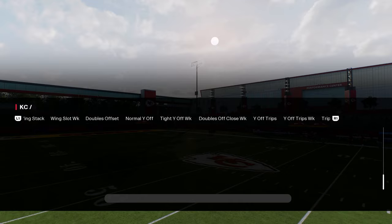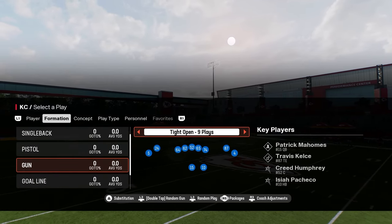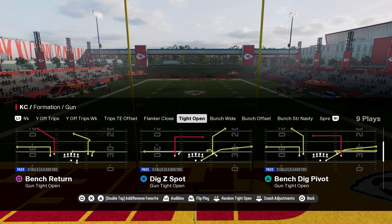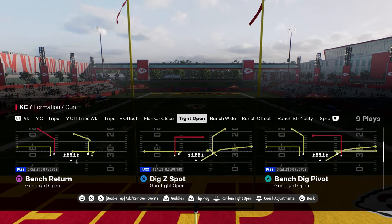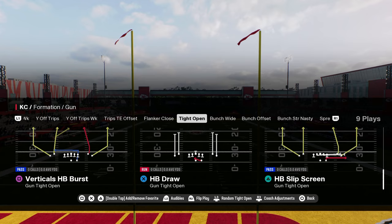It has flanker close, a super underrated formation with some great corner routes and crossing routes. It has tight open, new to this playbook this year — really good formation. This verticals halfback burst is a really, really effective play.